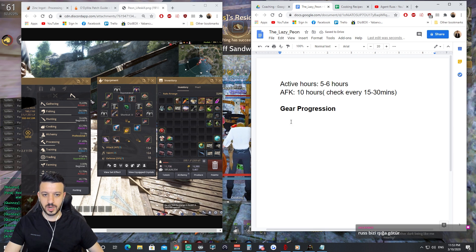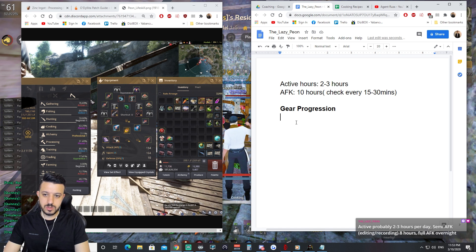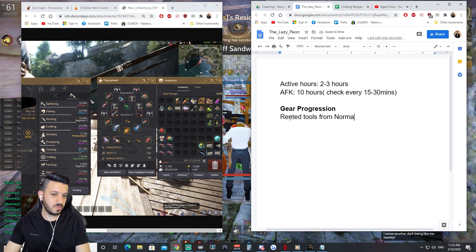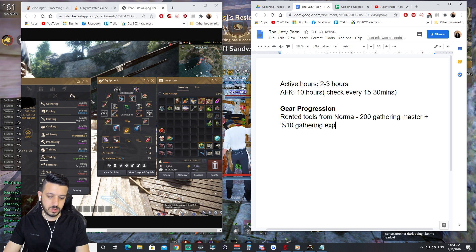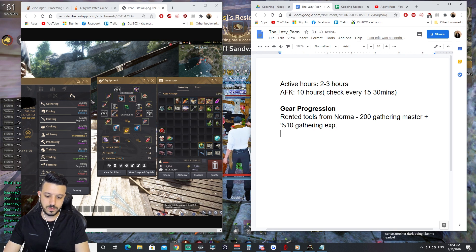With gear progression, you already have the gear you need for bartering. When you're doing cooking, I think it's a very good option. You can get rented tools from Norma near the Wheat Plantation, which gives you 200 mastery plus 10% XP. These tools are good — almost equivalent to TRI Monos gear and pretty good to use until you get TET Monos.